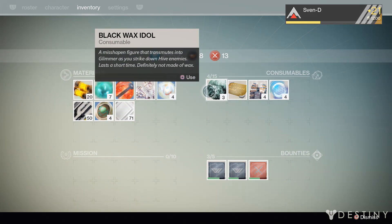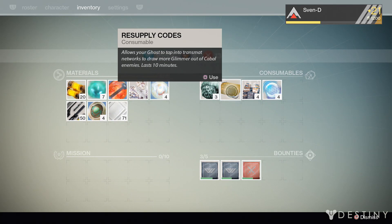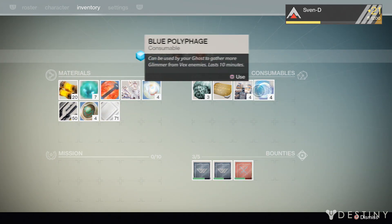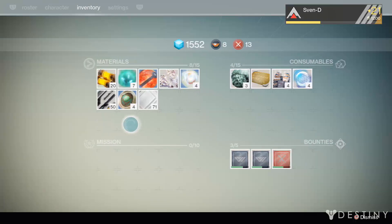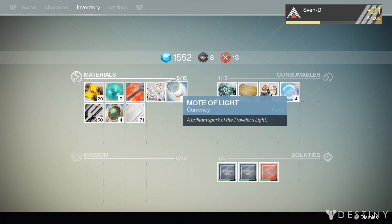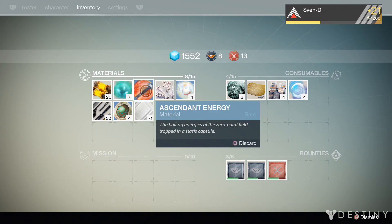You can actually go and use your consumables for certain perks — like this Black Wax Idol, a mishapen figure that transmutes into glimmer as you strike down Hive enemies. You have Resupply Codes, which allows your Ghost to tap into transmat networks to draw more glimmer out of Cabal enemies. You've got Aether Seeds — Ghost draws more glimmer out of Fallen enemies. And the Blue Polyphage — Ghost gathers more glimmer from Vex enemies. Items like Mote of Light, Strange Coin, and Ascendant Energy can be used for the different factions to purchase different weapons and whatnot.